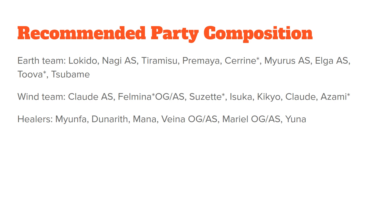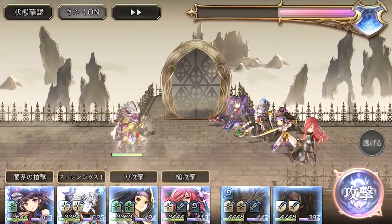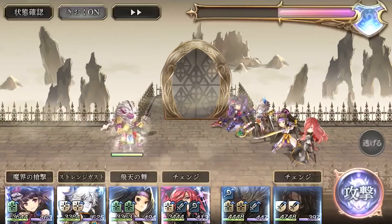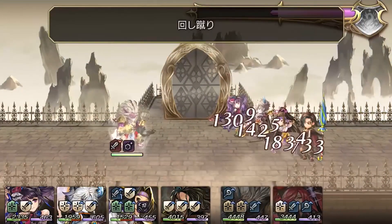For recommended party composition, you obviously need to bring Lokito for earth. If you have Nagi in another style, she's great — her valor chant is good and she deals a ton of damage. Tiramisu is a DPS option as well. Prima is a great support with a lot of arsenal in her kit to provide support and DPS output. Serene with her manifest weapon is also a great option. Myra's another style when released will be great, along with Elgo another style, which is also a future release soon. Tubo with her manifest weapon is another wonderful DPS option, and Tsubami as well.